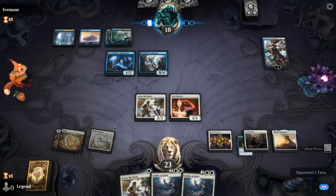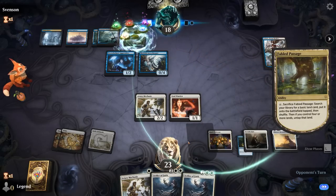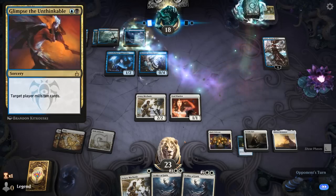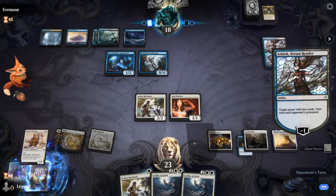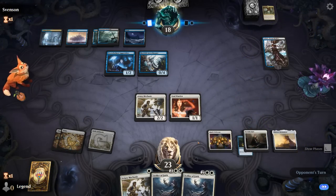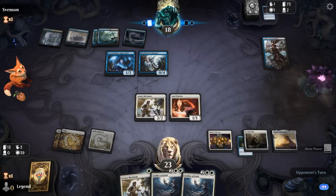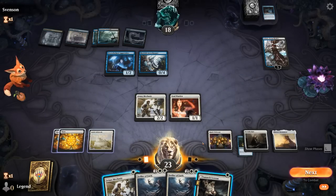39 cards remain, opponent's got two cards left. Best they can do is Hideous Laughter plus Milling for 10 — that's unlikely to be good enough. Ashiok gets to activate one more time. We still need to draw a land. Tasha's Hideous Laughter gets us down to 13 cards. And no land. That might be game over here.